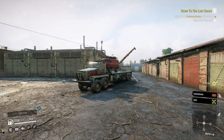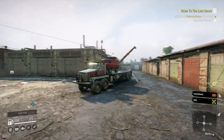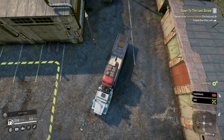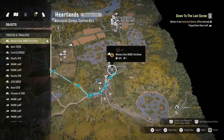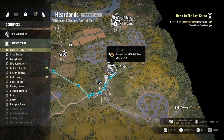How's it going guys? It's Mr. Lone Wolf and today I'm going to do a contract. I'm starting off on the Heartlands, but I'm going to be driving to the Institute map and then to Harvest Corp. It's called Down to the Last Screw. After I've done this contract, I've got one more to do and I can lock the garage in Harvest Corp.